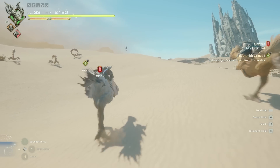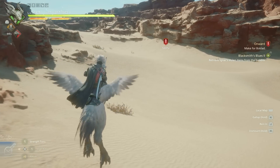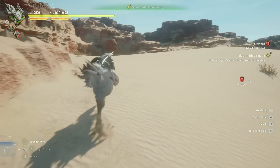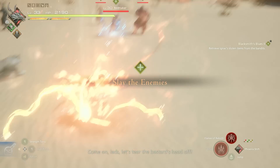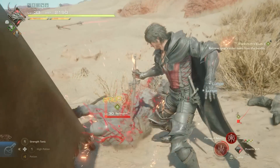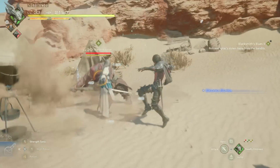Continue heading towards the location via your chocobo and approach the spot. You'll see the quest destination nearby, which means you're right by where you need to be. You'll see a bunch of thieves right in front of you, so go ahead and slay the enemies. There are a bunch of small ones and larger enemies. As usual, you'll want to prioritize taking down the little enemies so they don't annoy you.